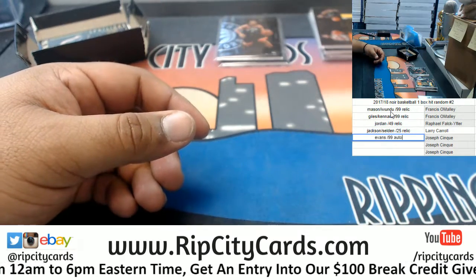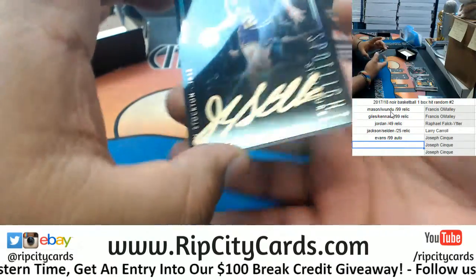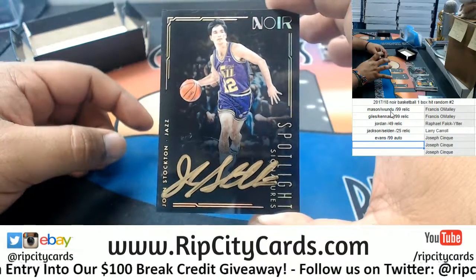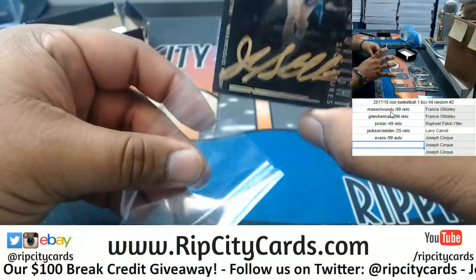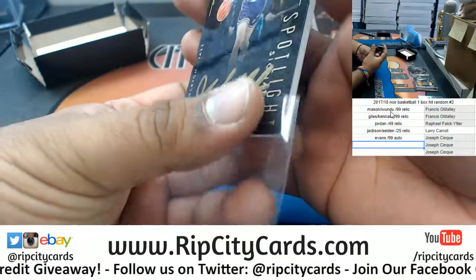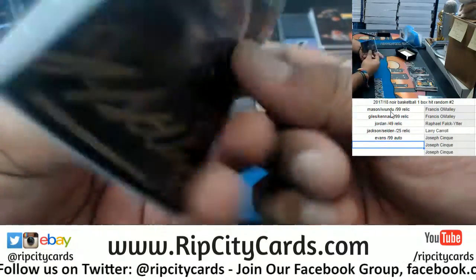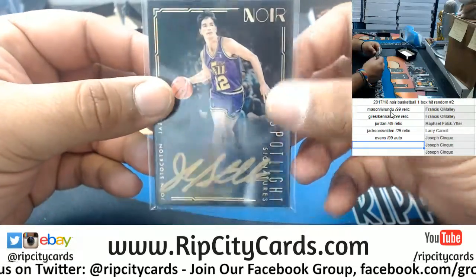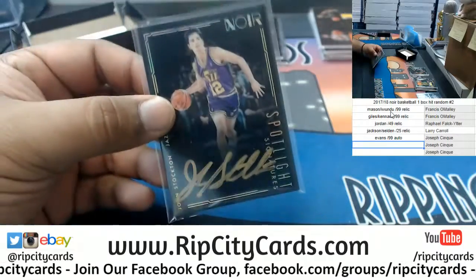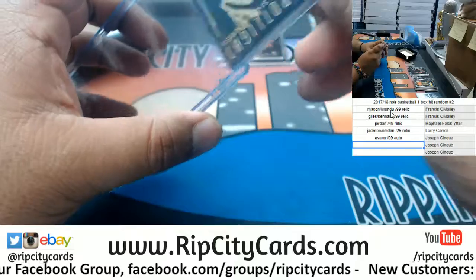Oh, that was nice - for the Jazz, one of the greatest point guards ever, Mr. John Stockton. That's nice. To 125, the autograph - very nice. The Evans is on-card. Nice little auto there for John Stockton in the Jazz.